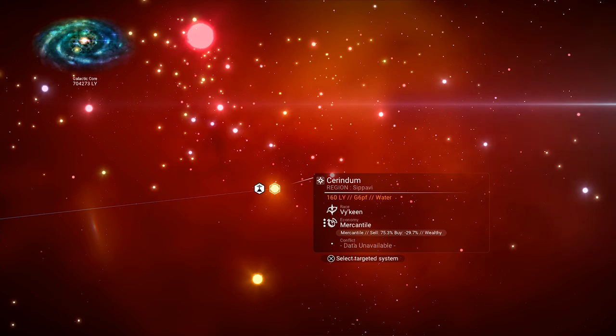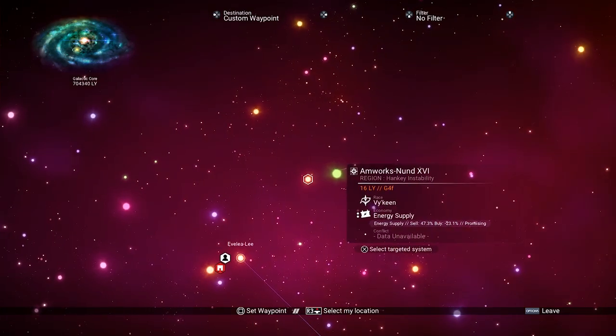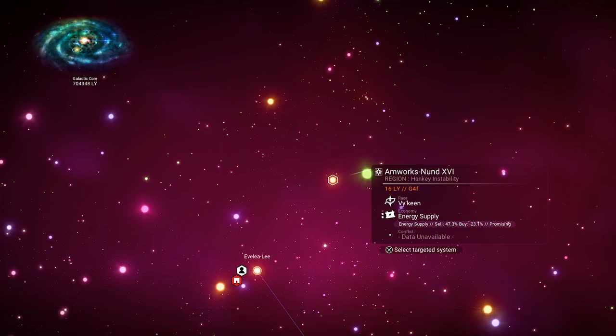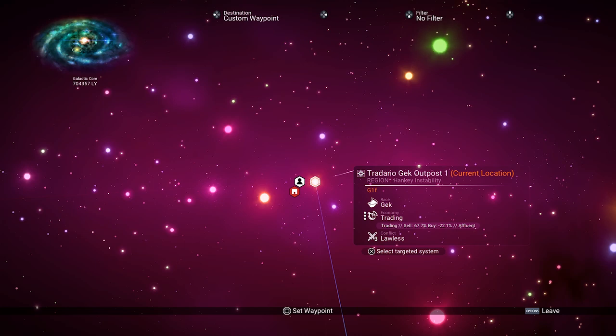This system is about as good as you can find — sell at 75.3% and buy at negative 29.7%. That is amazing. You absolutely want the three-star economies because they're going to have more product available. You might find two-star systems where the buy and sell rates are actually really good, and if you don't have many slots that can work fine. But if you have a ton of slots and want to maximize money, go to the three-star systems — they have more product and more leeway to sell without crashing the market.